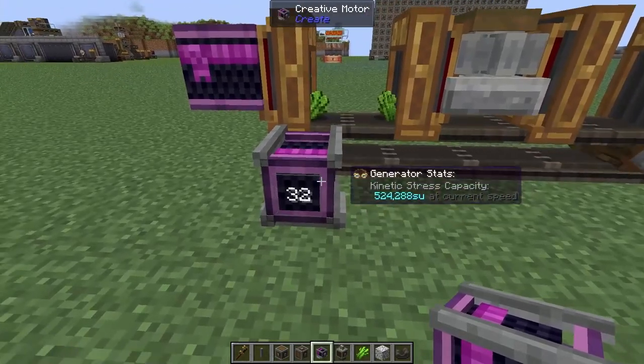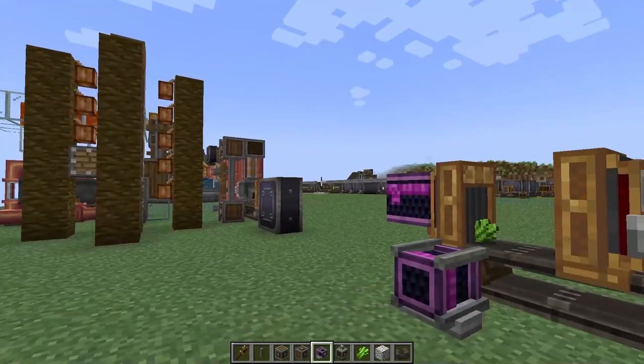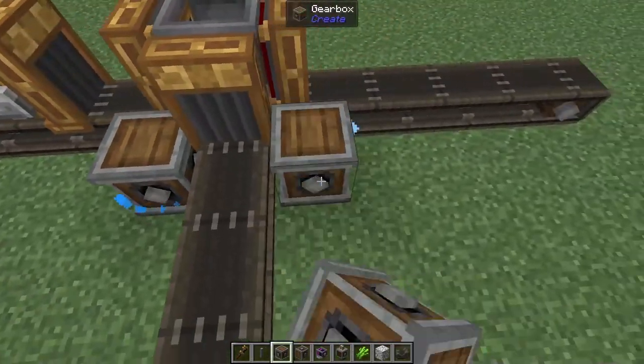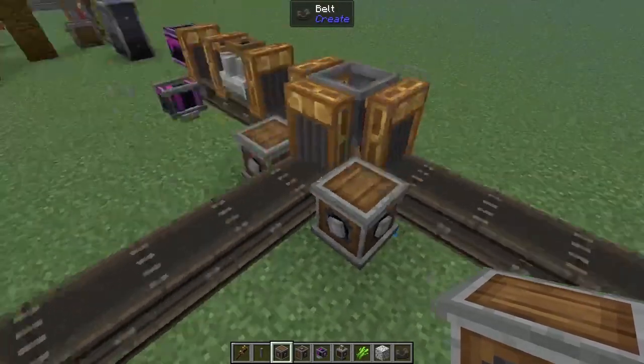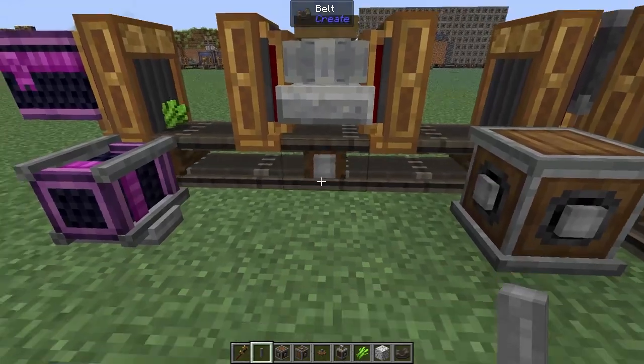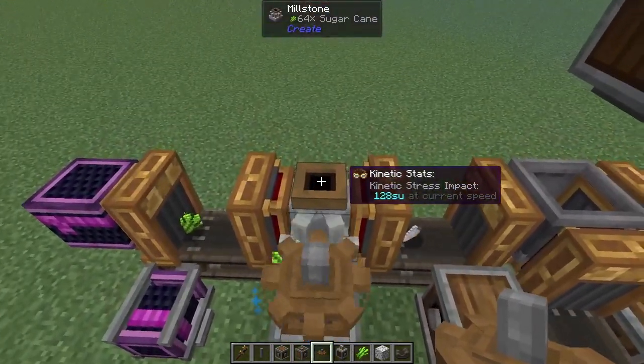So now I'm going to be using the creative motor, but you guys can very easily just pop up a windmill and plug it into your main power line — it's completely up to you. To easily power the other belts, we just need to pop a gearbox in here and one down here. Now all of the belts should be going into our basin. Let's throw a shaft in under our millstone, add in a vertical gearbox, and then a cogwheel. That's going to give power to our millstone.